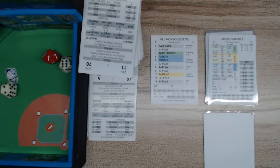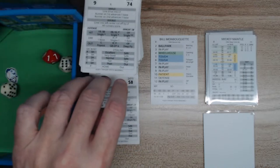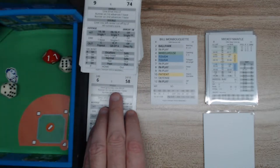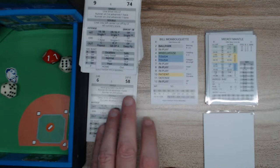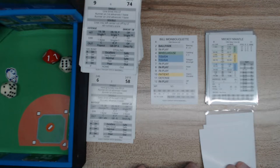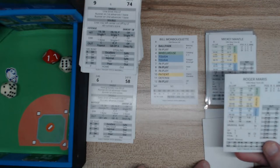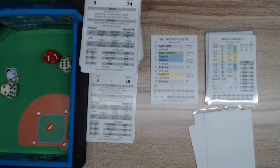Now this is runner advancement. The first thing you do is pull a card and see what it says. It's a single, so the runner advances one base — but wait, if the runner's speed is 6 or better, that can override it. Maris is a 7, so Roger Maris will make it to third. First and third — Mantle singles.